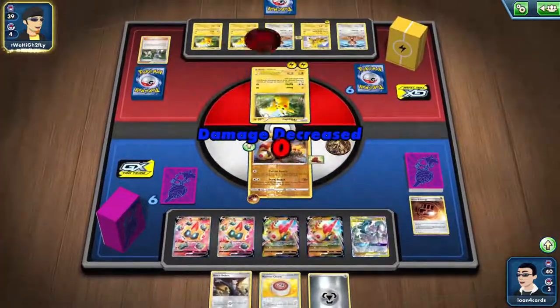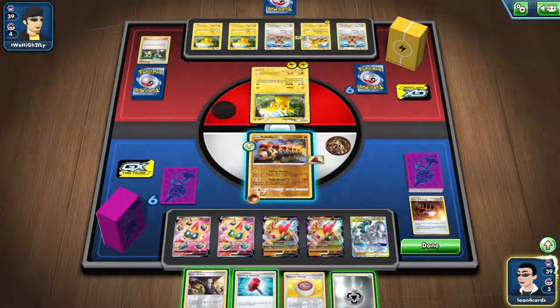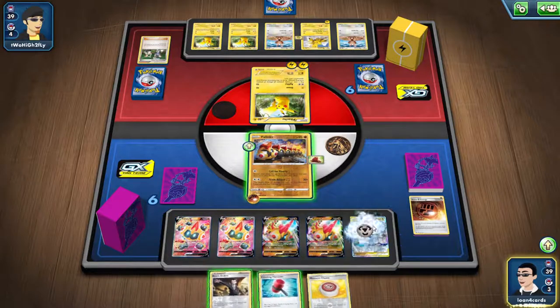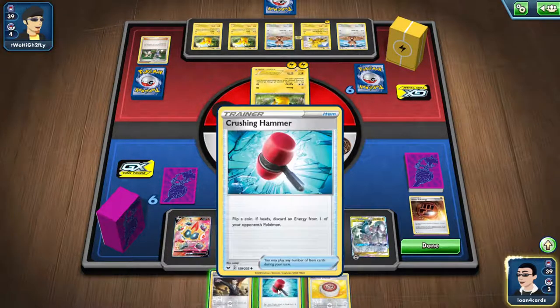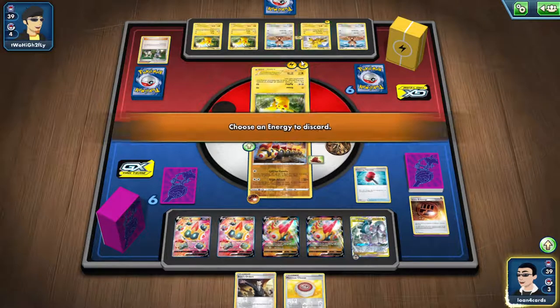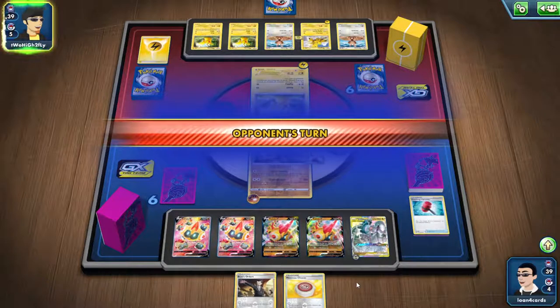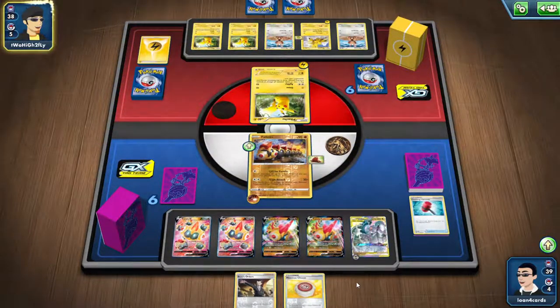They do attack. They do a coin flip — it's tails, so we have an extra. We're going to put the metal energy onto our ADP and use our hammer to take one of them out and slow them down a little bit. At this point we hit done and wait — we're at a draw and just waiting since we have no other draws, waiting for another energy card so we can attack.